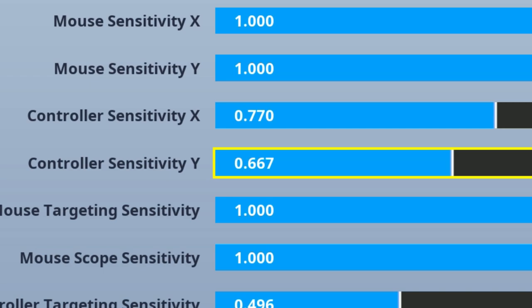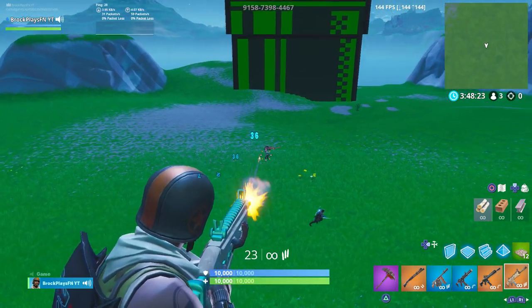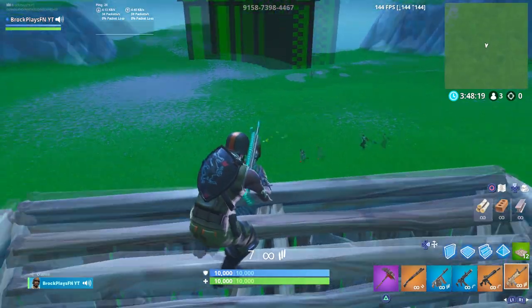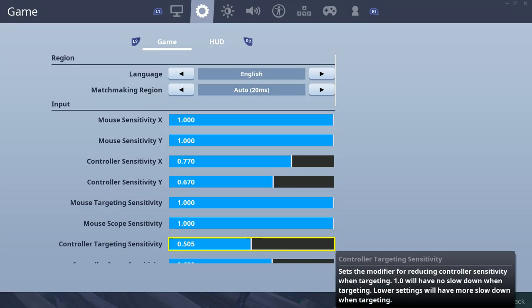Y sensitivity is much harder to control than X. It's so much easier to control your left and right than your up and down, and that's why a lower Y sensitivity might be better for you. It's definitely better for me — it helps a lot with shotgun aim. Now let's increase the ADS sensitivity up to 0.500. Once I get on target I'm really good, but until I get on target I struggle. That means it's too slow, so you're gonna want to put your ADS sensitivity up a little bit.